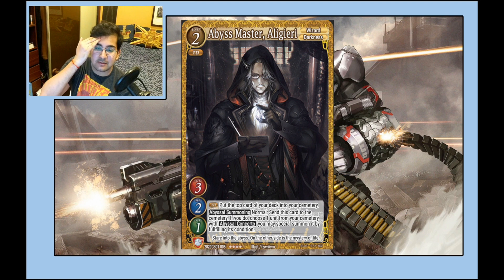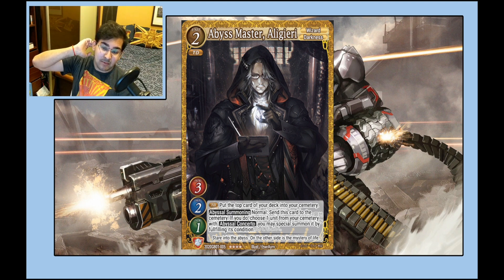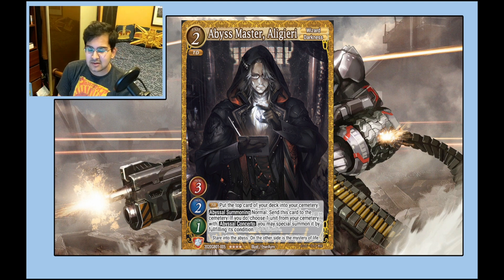Abyss Master Alighieri is a Wizard/Darkness with touchdown to mill one, and has the abyss summoning effect — obviously staple in the abyss summoning deck. We're still figuring the deck out, still not sure if it's just not that good or if our builds aren't good. It seems like you don't want to run too many summoners — the abyss summoning is a background thing, a nice option. So you actually play two to three of this rather than four. Good card; it'd be even better with three HP.